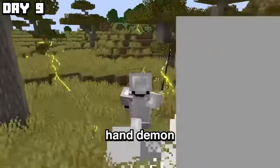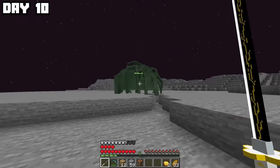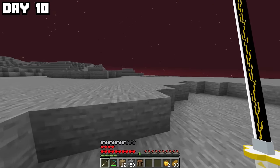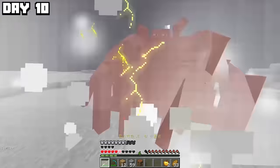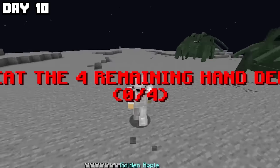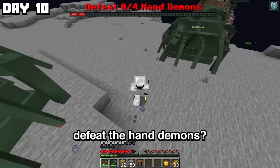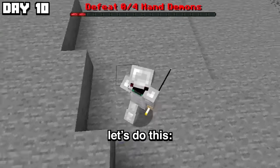I guess it can probably take a hand demon down at least. With my new sword in hand, I went up the mountain to take on the hand demon as practice for Akaza and Rui. He was honestly not even a challenge — I beat him with one single attack. But then I had to defeat four remaining hand demons, and they do half my health in one hit. Let's do this.